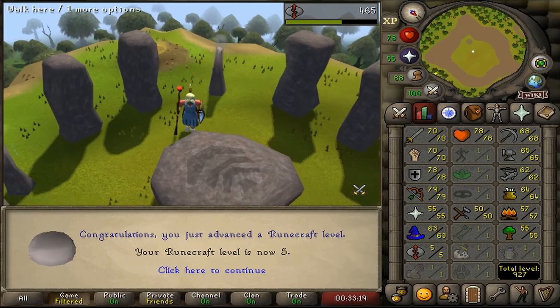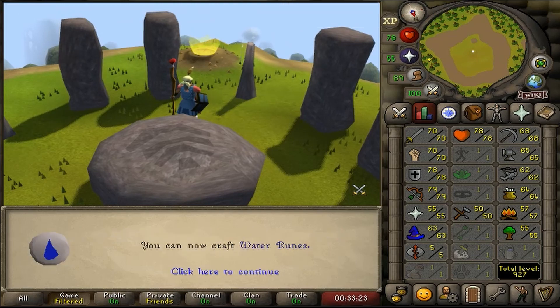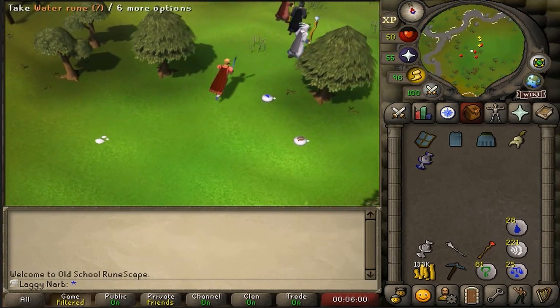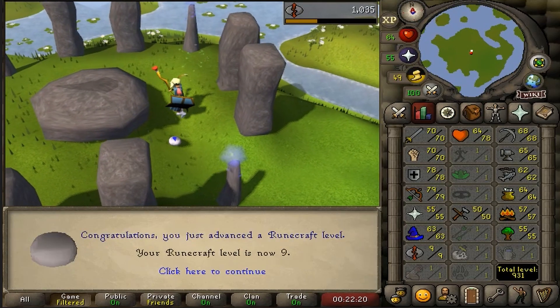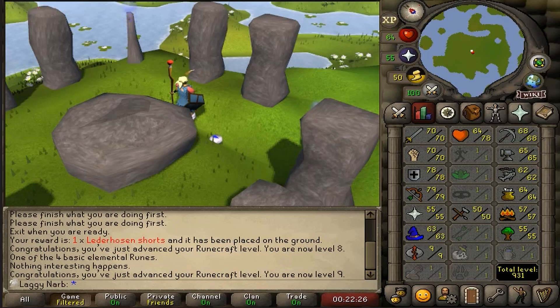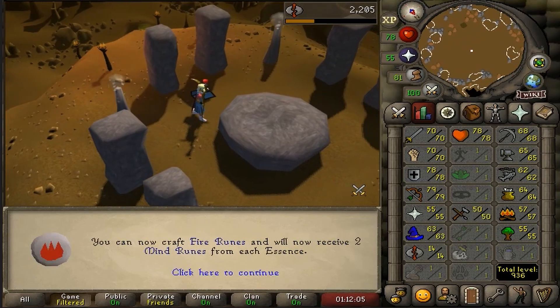Now that I have level 5 in runecrafting, I can now use the water altar, but I do need to get the water talisman first. Getting my runecrafting level to level 9 didn't take me very long — I can now start runecrafting earth runes in game. And here is 14 runecrafting, which unlocks the fire runes.